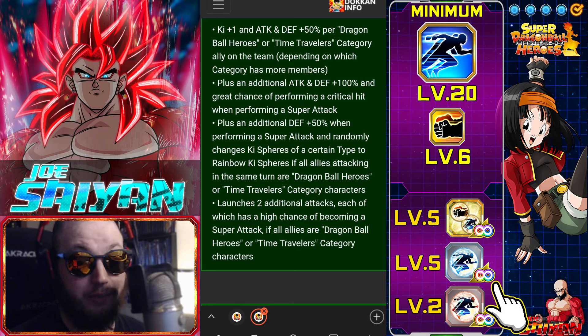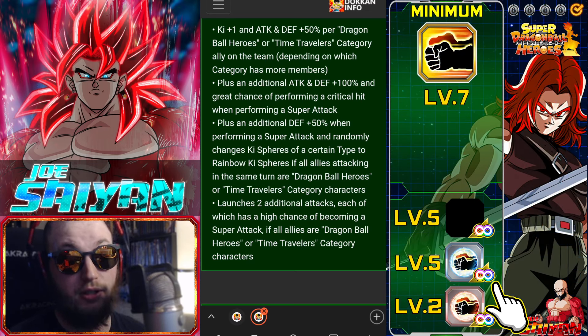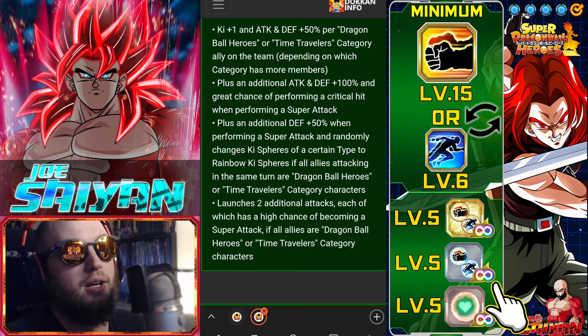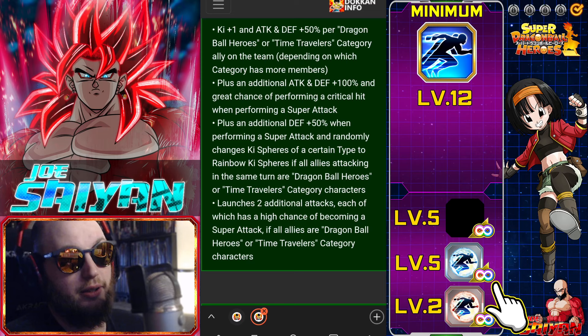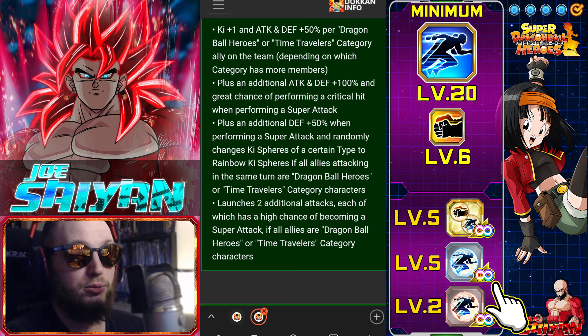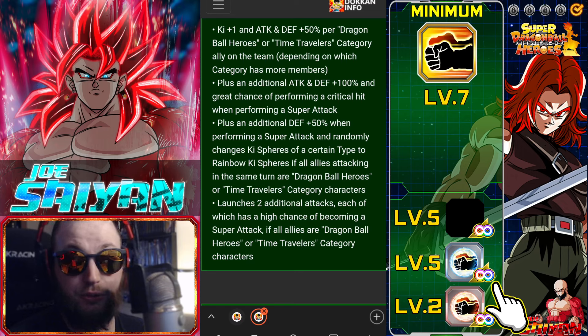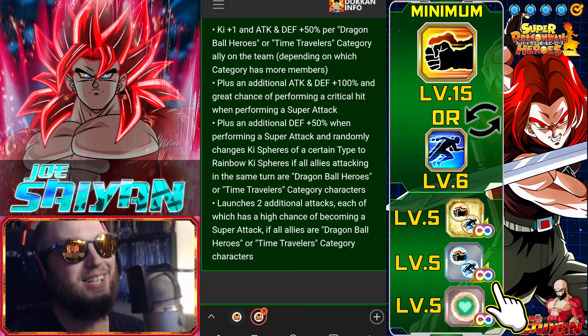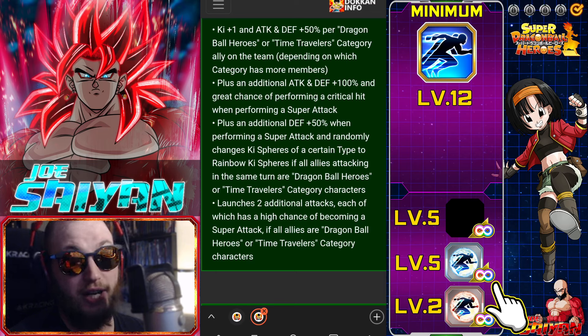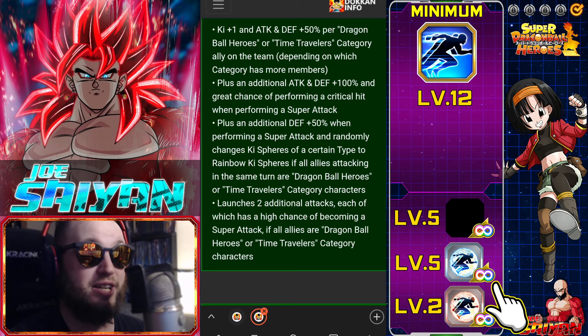He gets additional defense plus 50% when performing a super and randomly changes key spheres to rainbow key spheres if all allies attacking in the same turn are Dragon Ball Heroes or Time Traveler category. Rainbow orb changing is great — especially for LRs — and could be very useful if we get more Time Traveler LRs in the future. He also launches two additional attacks, each with a 50% chance of becoming a super attack, if all allies are Dragon Ball Heroes or Time Travelers. Without a full team, you won't get those additionals, and without additionals, this Trunks will be underwhelming.